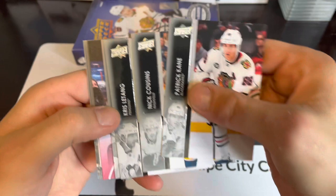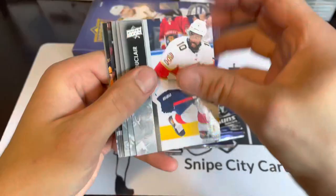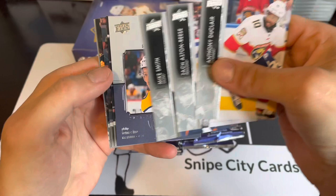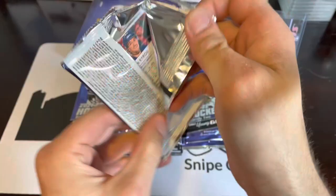Trying to slow-roll the insert — the front few cards are sticking together a bit. We've got a Young Guns Canvas of Cole Sillinger, son of Mike Sillinger. Next up, Honor Rolls are in Series Two as well — Philip Tomasino on a roll, a rookie Honor Roll.